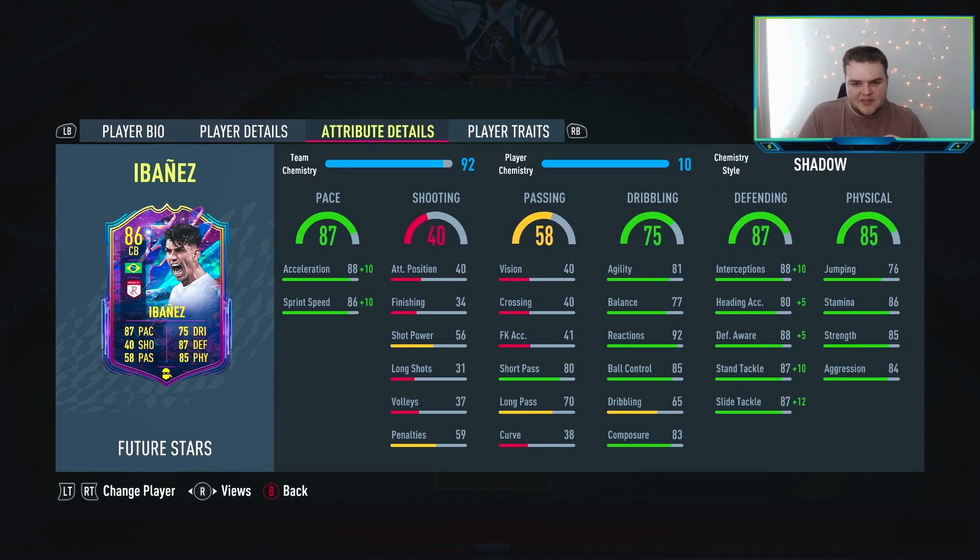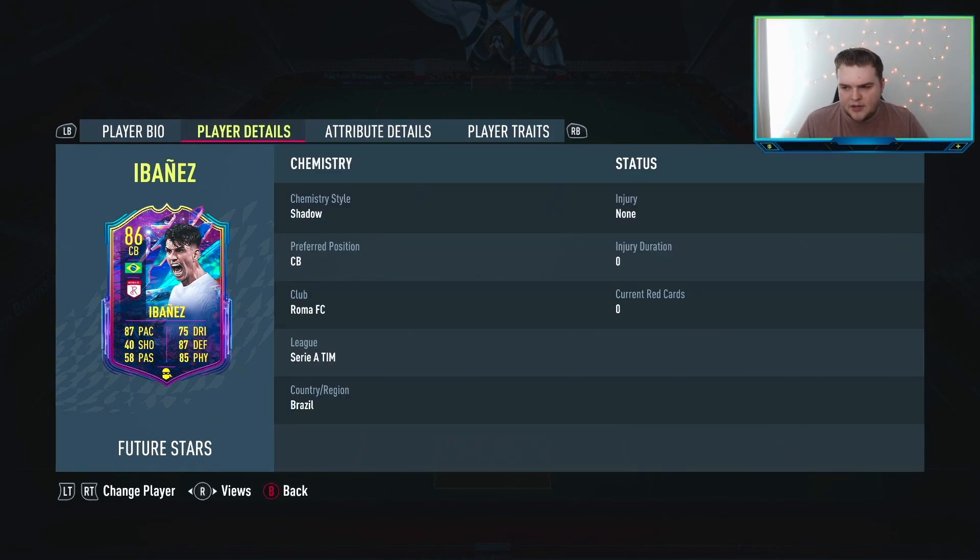Most people's issue with him is the fact that he has low vision, but passing is still ticking boxes. Pace is good, defending is good, and the physicals are well rounded. I want to put a Shadow on him because I want to max out the pace as much as possible, and he's just going to feel good on the ball with the dribbling as well. So I think he's definitely worth picking up for that price.